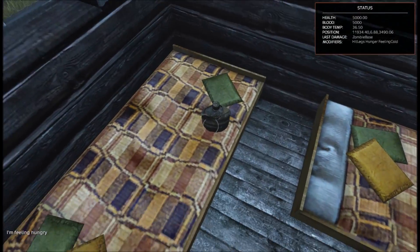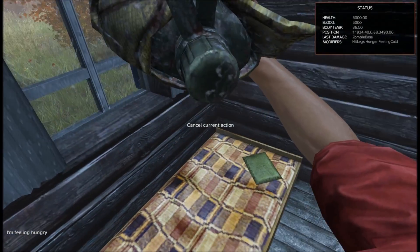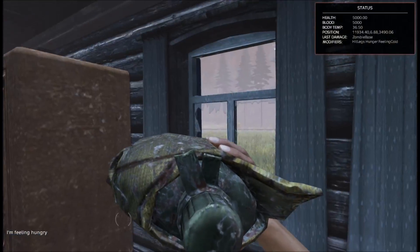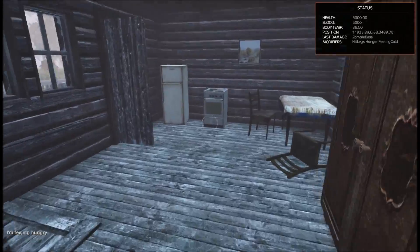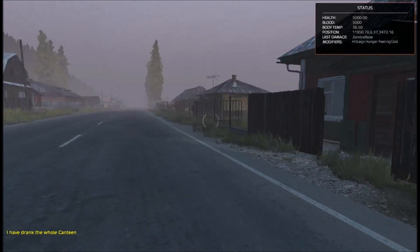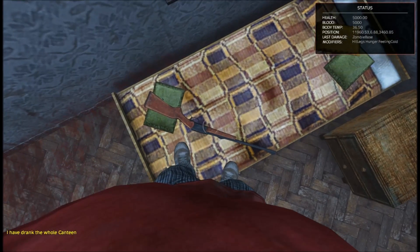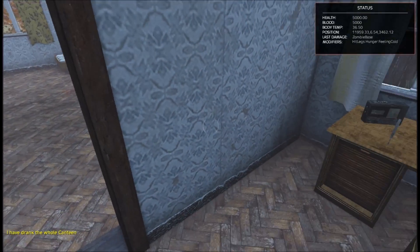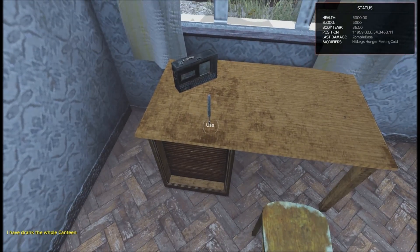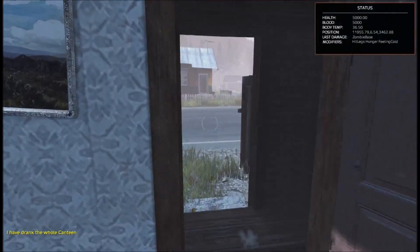A canteen. Let's drink all of this. Time to find us a weapon — like a gun or something. What is this? We actually found a gun. What weapon is this? IZH 18 rifle. What's that? A thermometer. We don't actually need that.